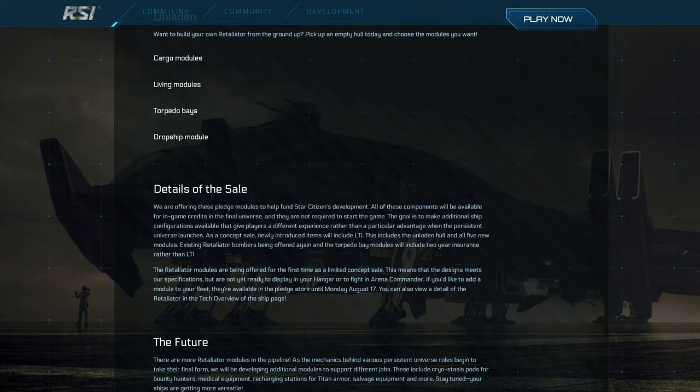Ships like Caterpillar, Retaliator, Aurora, Galaxy, and Endeavour are supposed to be modular. I want to show you now a video where CRG talked about Caterpillar modules — this is more than 8 years old, and I'll just show you the highlights. I hope you found this interesting and see you next time. Bye. Auf Wiedersehen.